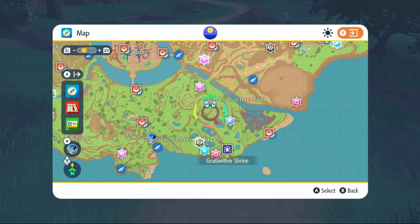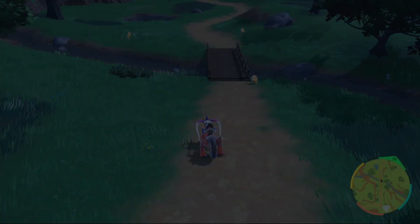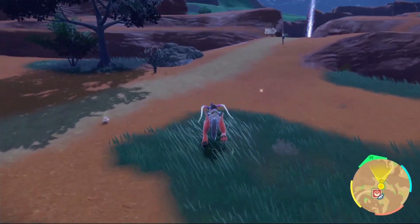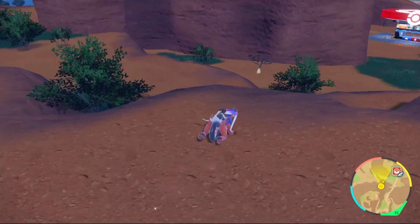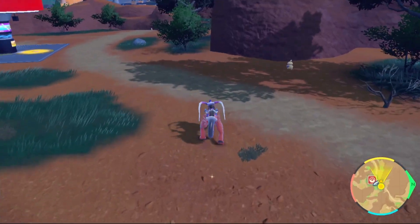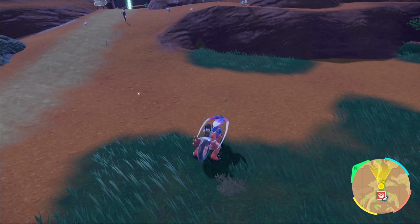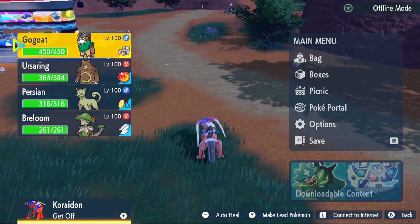For Attack EVs, fly over to South Province Area Three. We're going to be taking out the Shinx, Yungoos, and Growlithe there. The best thing to do is make a level two Encounter Power Electric sandwich and tons of Shinx will spawn around the area. You can also take out any Yungoos or Growlithe you see — they also give Attack EVs. Take out 28 of those. And if you're using that Persian with Payday, taking out 28 of each of those Pokemon will get you back 56,000 Pokedollars. Very convenient — it stacks up over time. And then you've maxed out your EVs.